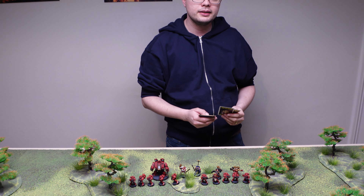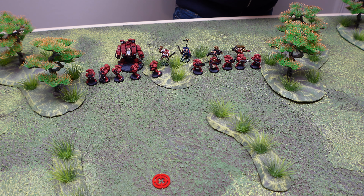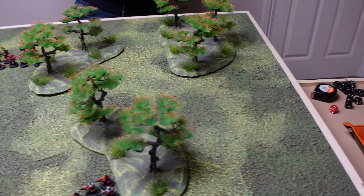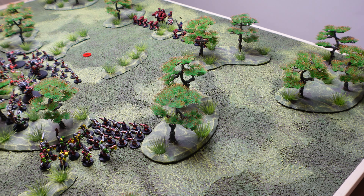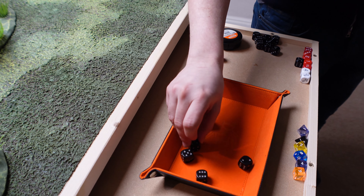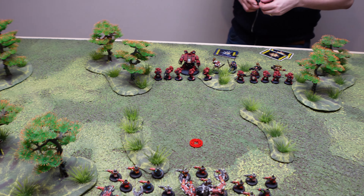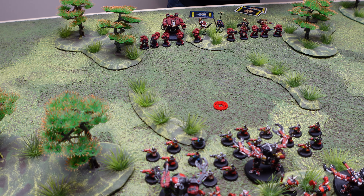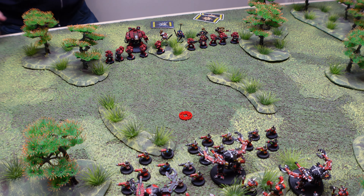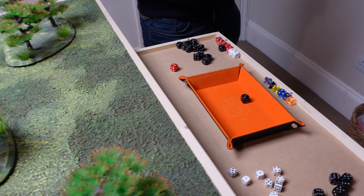Steve casts Salamander for two force cards — a line attack that goes 5d6 inches, doing strength 5 hits on anyone crossing the line. Going towards the Orc Dreadnought and the banner bearer. Rolling 5d6: 19 inches. The line clips a model — toughness 3, strength 5 is a 2+ to wound. He's wounded, no armour save — he's gone. Nearly got there with the Salamander — at least I know I'll be in range next turn.